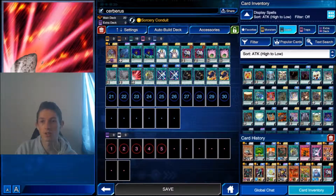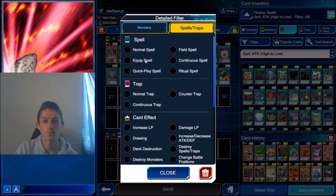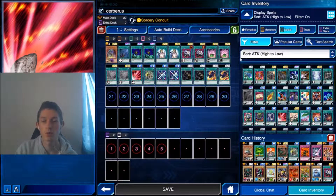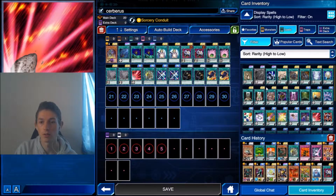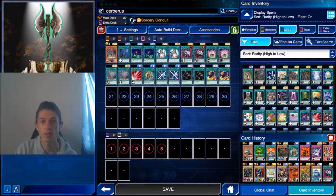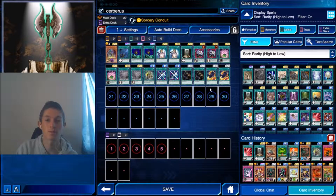It probably makes a bit more sense to have an equip that boosts attack, so I'm going to change that. Once you have Cerberus on the field, equip spells are great. You don't want to clog up your backline with too many equips or you won't be able to play the rest of your spells — you've only got 3 slots. Something like Gravity Axe is good. We've got a couple of equips sorted.